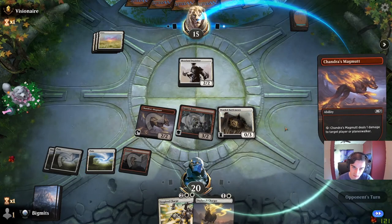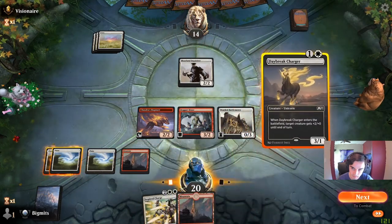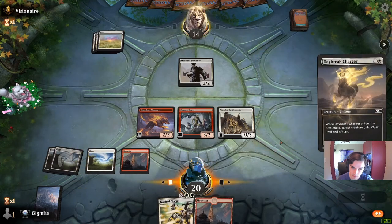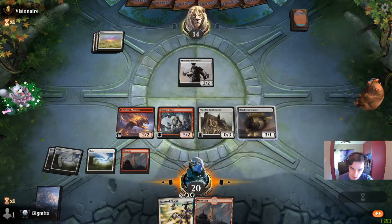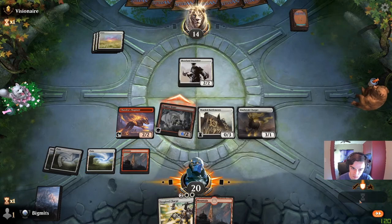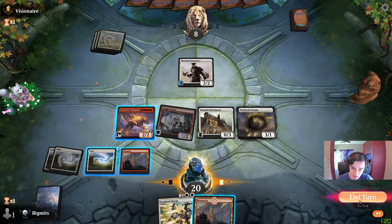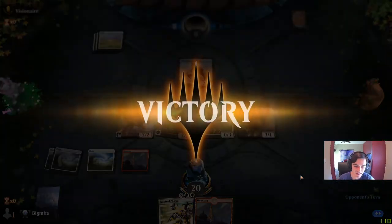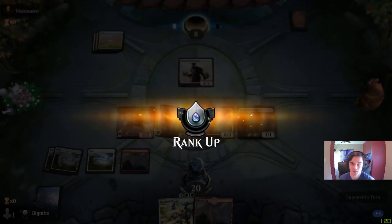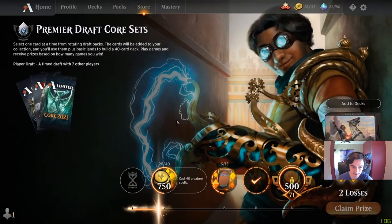They miss a land drop. Daybreak Charger to buff the Boggart Brute — they didn't have anything to kill last time, they probably don't have anything this time. We hopefully get in for five here. I had to give it first strike. We Inspired Charge, and they just concede — they don't find their next land drop and they've had enough. So it looks like we do take it there with Boros aggro in core set limited. I thought it was a fun draft — I'll see you next time.